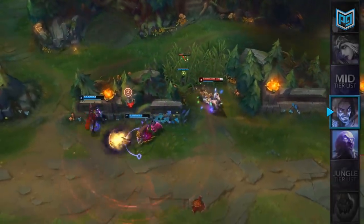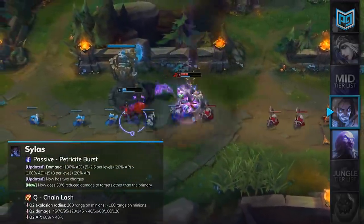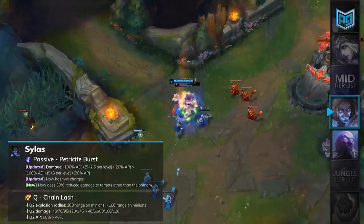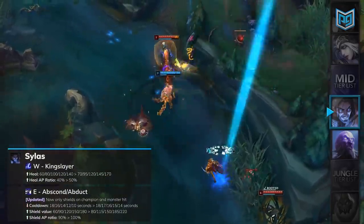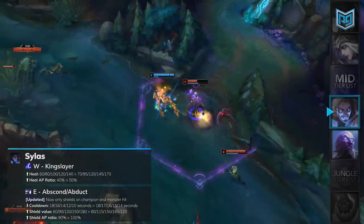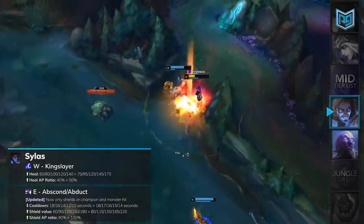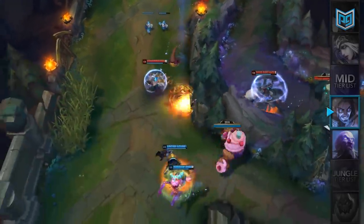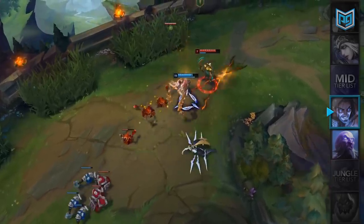For Sylas, he's been sitting at the top of our mid lane tier list for the past couple of weeks and is finally receiving a few changes. His passive has been changed to scale more off his level, it only has 2 charges now, and will do 30% of the intended damage to secondary targets. His Q, Chain Lash, will have its explosion radius reduced by 20 and the Q2 damage scaling lowered significantly. His W, Kingslayer, will receive a small buff to its healing and AP ratio, but it's followed by a massive nerf to his E — it will only grant a shield if you hit a champion or monster, and its cooldown has been increased by 2 seconds in the late game. Sylas will be unranked for now, but we'll include him in our mid-patch update, so click the sub button to be notified.